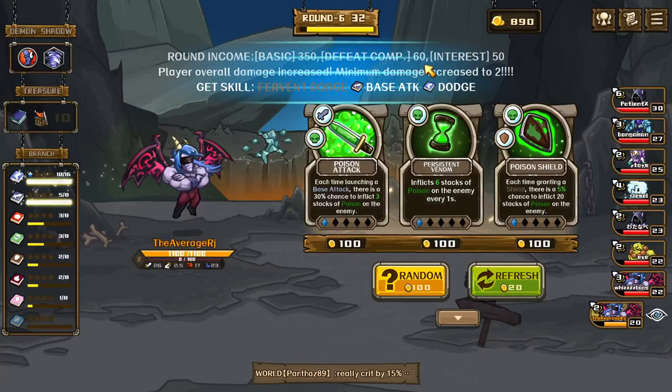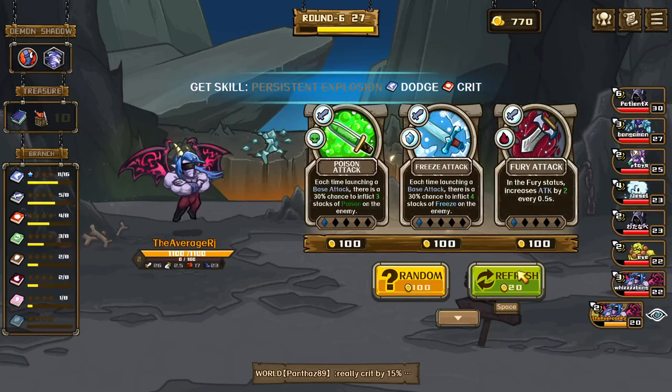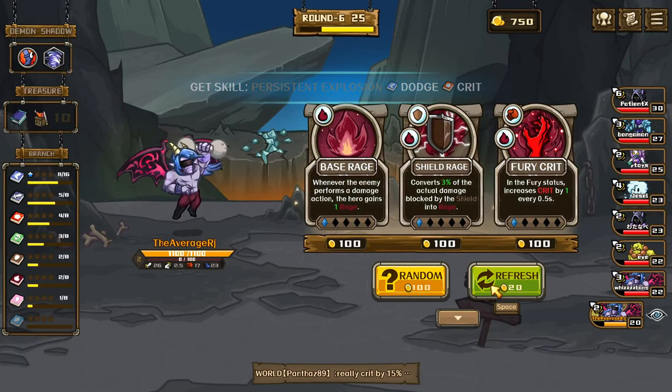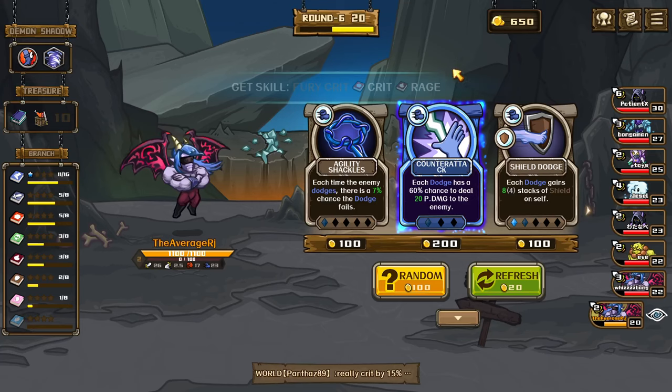Fervent dodge. Counter attack dodge — let's deal 20 physical damage. I might just get that now — should I get it now? Should I wait? Let's just wait. That guy's going dodge so agility shackles is gonna be good.